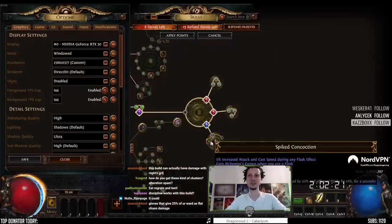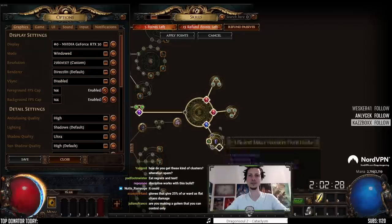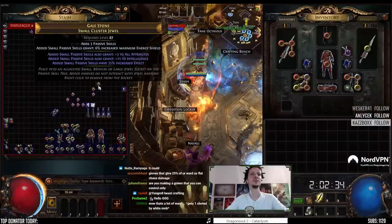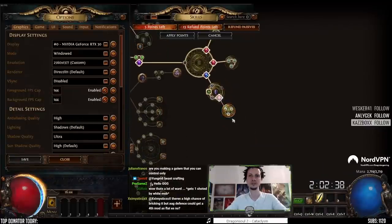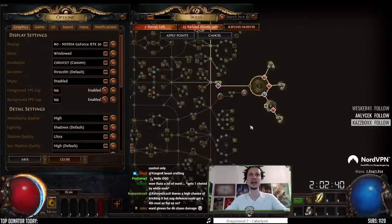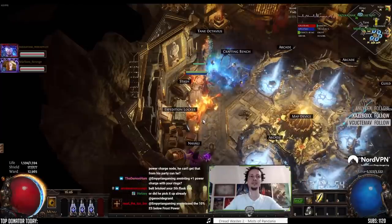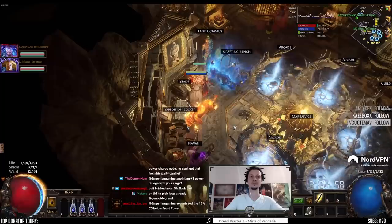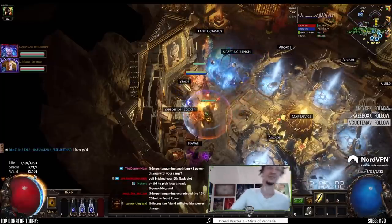Here we go — medium cluster, Spiked Concoction, Alchemist Genius during flask. And finally — 35.3. I have two skill points left. 12.9k without flask, 20.5k with flask.